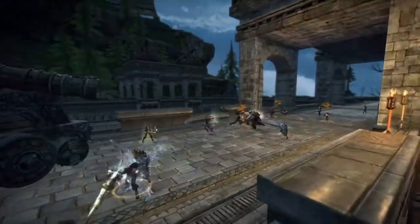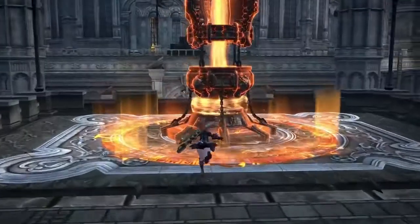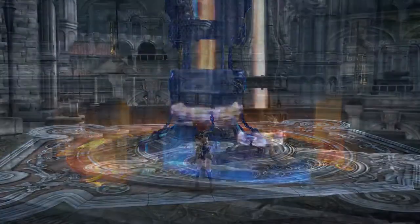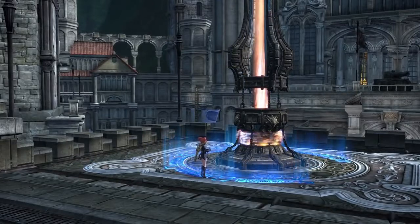Before reaching the fortress, players square off in small skirmishes across a broad battlefield. Capturing any of the 3 pyres on the battlefield means your team can respawn closer to the action, and buys more time to finish your assault on the anchor stone.